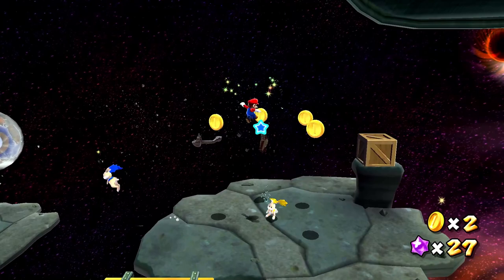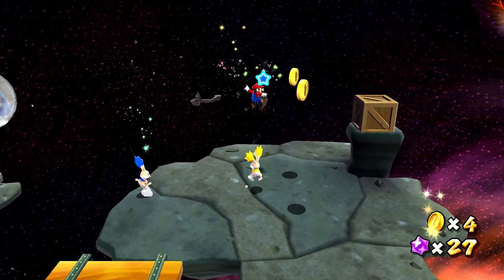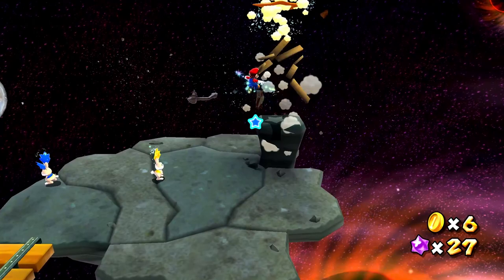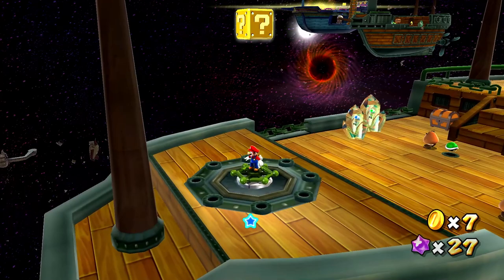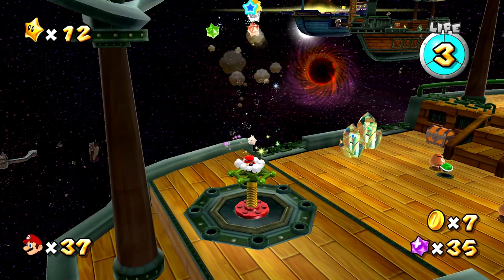Gotta pay attention to the shadows — that's how I usually watch in most platforming games, where exactly I'm standing and how to easily land on things. We got some Goombas over here and some poor Toads are captured. What happens if I stand on this and spin? There we go — that was cool. Spinning is so important in this game, it's like one of the big core mechanics. And there's a Koopa shell over there.